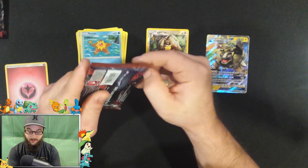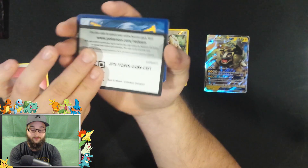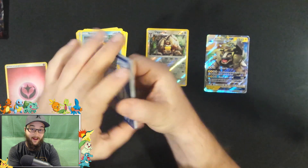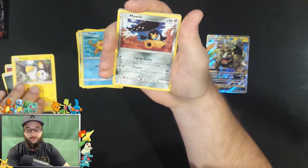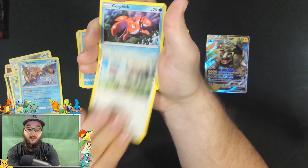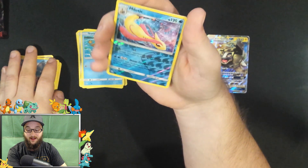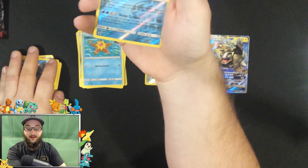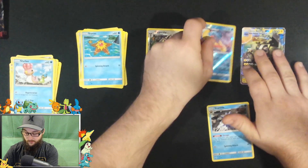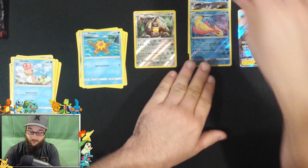All right, let's go into the next pack, number two. There's your code card. So there's a dark energy, a Murkrow, a Mawile, a Grumpig, Exeggcute, Magikarp, Minccino, a Corsola, a Shellos. Reverse holo Milotic — nice, look at that bad boy! And the rare is Starmie, regular rare. We'll just throw the regular rare right under this reverse holo Milotic.